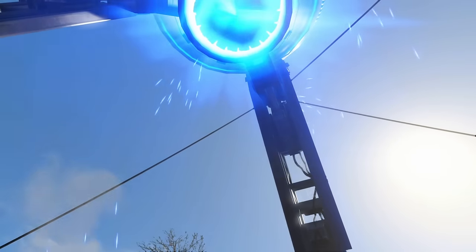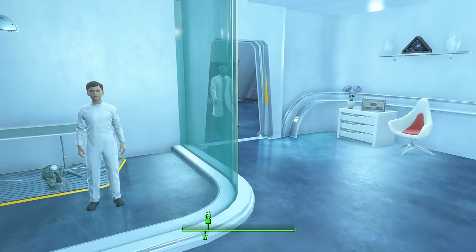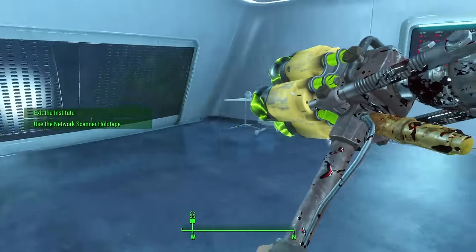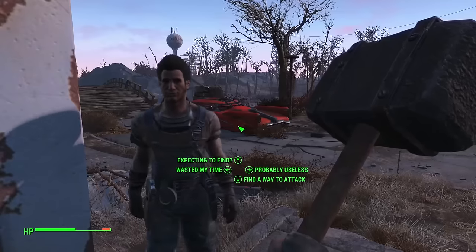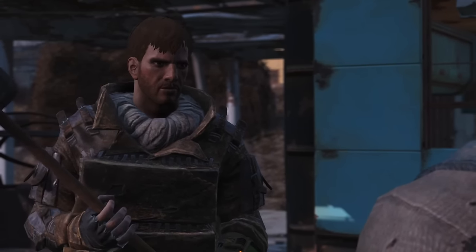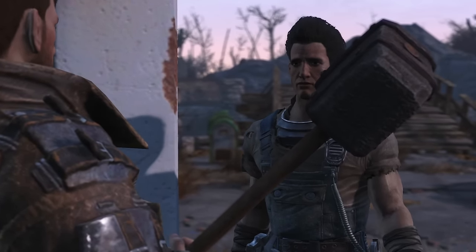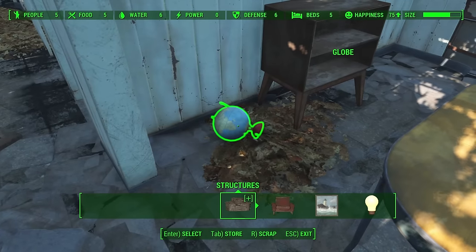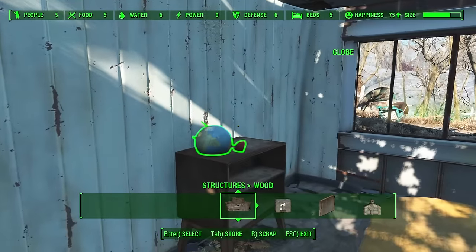Standing inside the interceptor I was teleported straight into the Institute. Inside I spoke to Sean — my son — and begged him to come out, and got jump-scared by his father doing a badass walk through a door. I fought my way out of the Institute and spoke to Preston Garvey, telling him we are now enemies with the Institute. This also marks the end of all the recreated footage — everything from here on out has no console commands and is completely original.